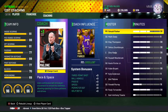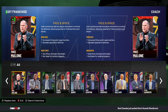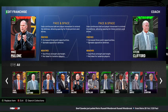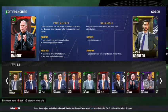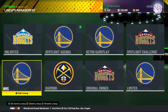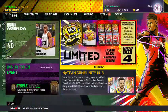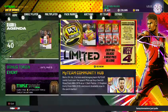Let's look at coaching. I like to run Mike Malone or Mike D'Antoni, but initially when starting out any coach will really do. Look for a pace and space coach that gives you a little bit of everything — maybe someone like Clifford. Frank Vogel is mentioned as a perimeter-centric style coach, but it comes down to your play style.